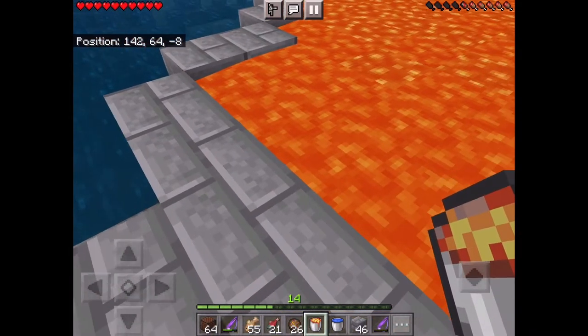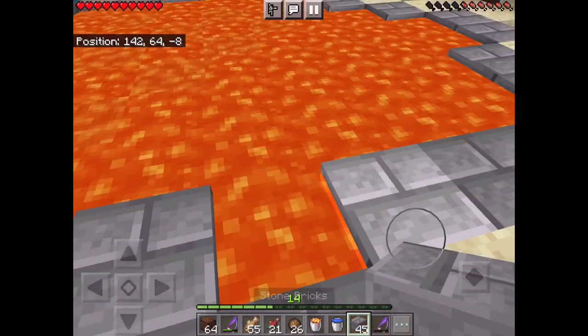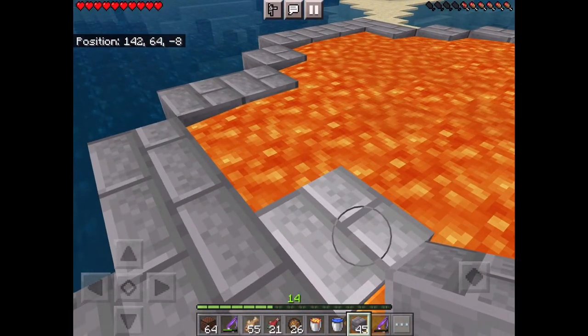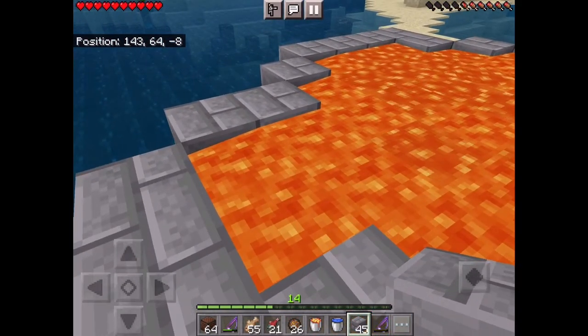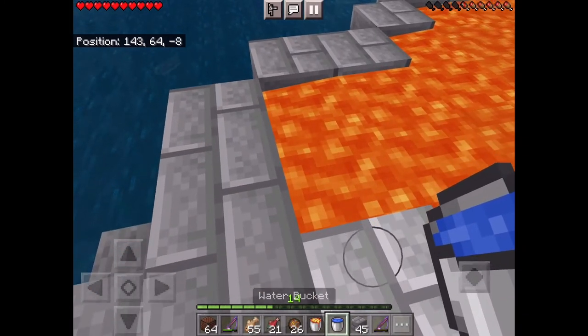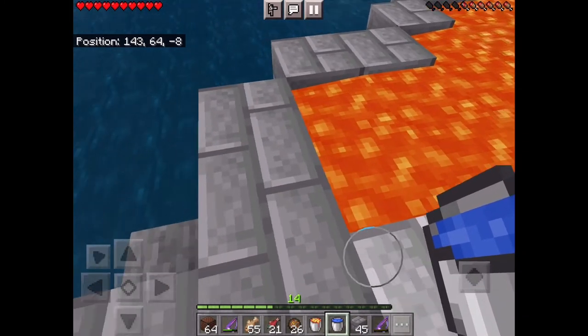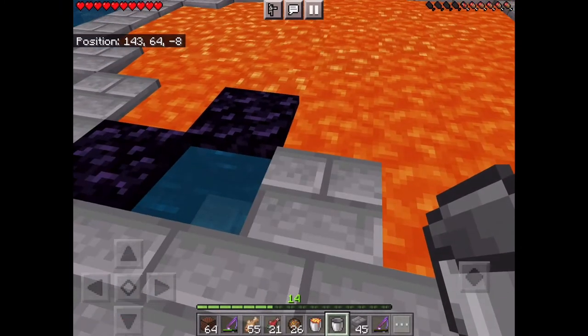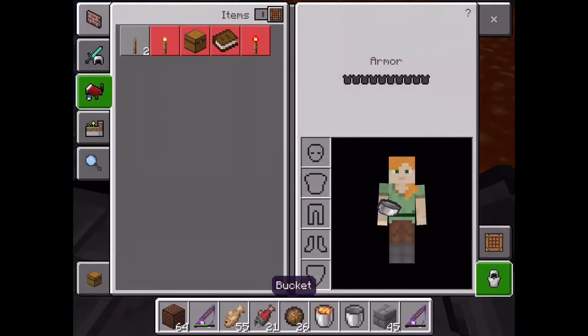Quick video on how to make another portal like Dream's. You need a row of four lava sources, then leave two out and put a stone brick over there. Then put the water down right close to the stone brick.